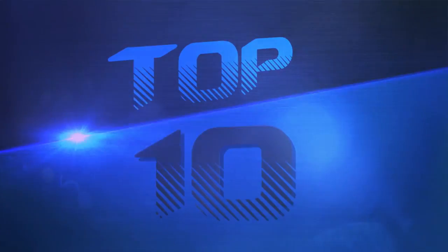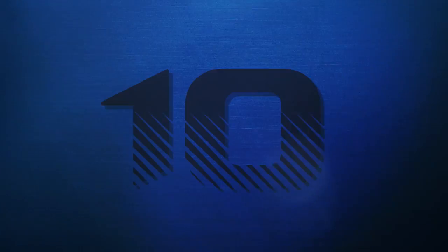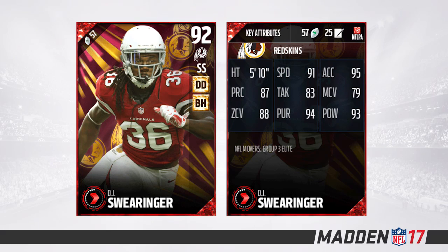Starting off the list at number 10, we have a card I don't think a lot of people are giving the credit it deserves — DJ Swearinger, 92 overall, going to the Redskins. This card is not the best by any means, but it has some good attributes: 91 speed for a safety, 95 acceleration, 94 pursuit, and a 93 hit power, plus deep defender and big hitter chemistries. His zone coverage is an 88, not the best but not terrible. At 5'10" that's probably the biggest reason he isn't higher on this list, but among today's cards I do think this is one of the best.